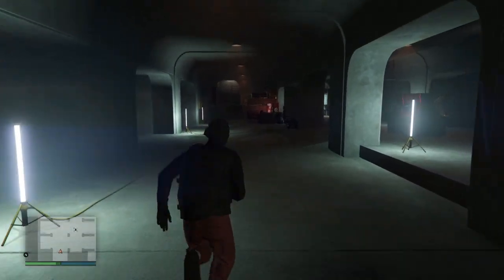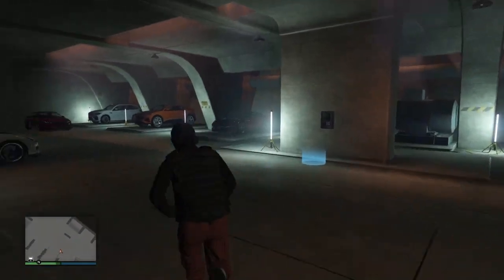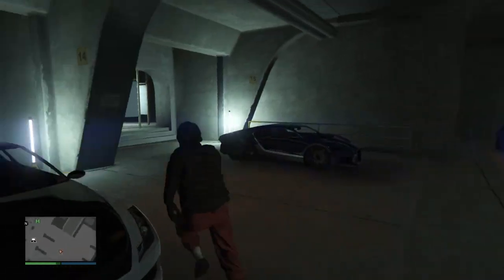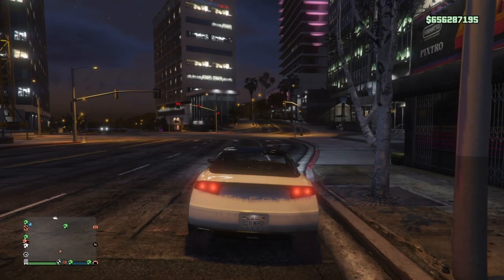Now that you've loaded into the garage, simply make your way over to a free Elegy that you have. If you don't have an Elegy, make sure you go and buy one because they're free. Then wait for it to get into your garage, or if you already have one just go over to it and drive outside.